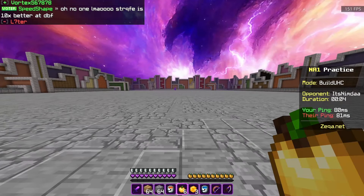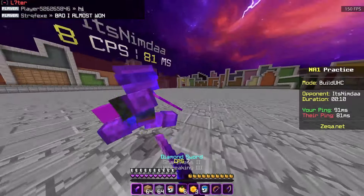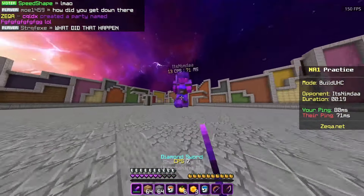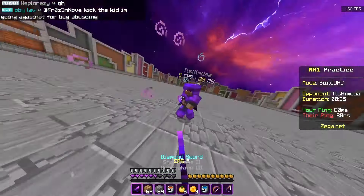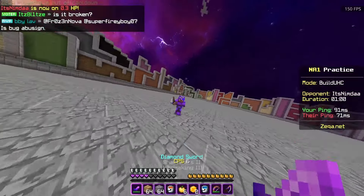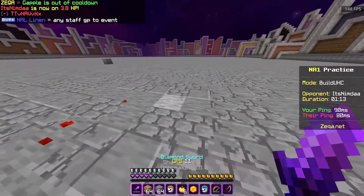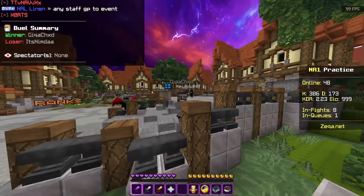Welcome to probably one of my favorite 1v1 game modes - this is called Build UHC. I love this on specifically Zekka Network because the rod is actually really easy to use, unlike most other servers. On CubeCraft the rod is slightly broken, but here it works really well. Oh! I guess he just didn't have time to gapple. Let's go!